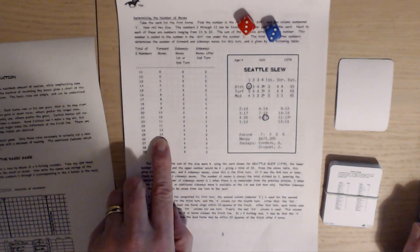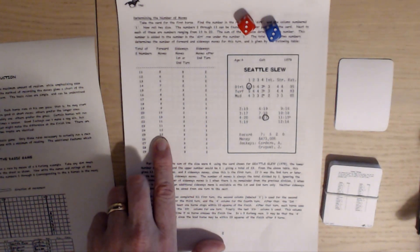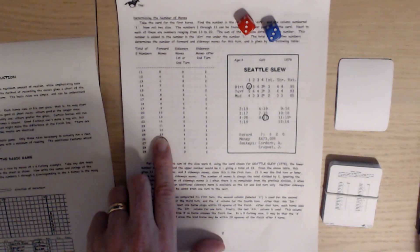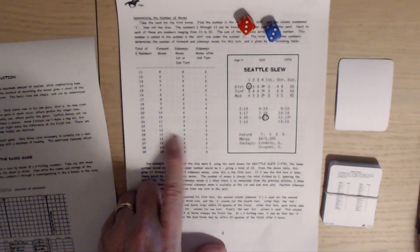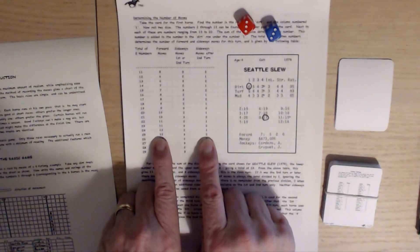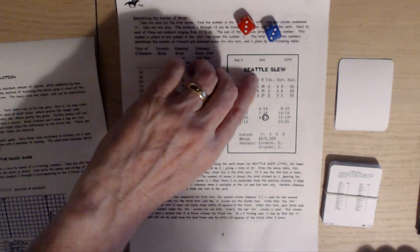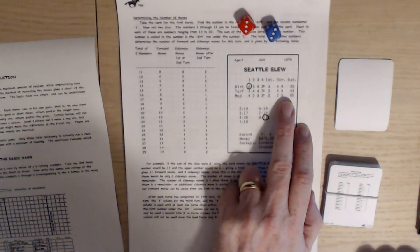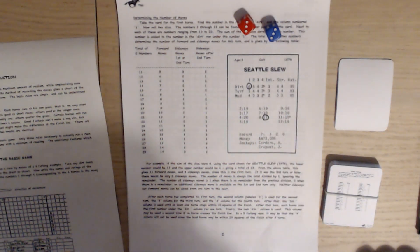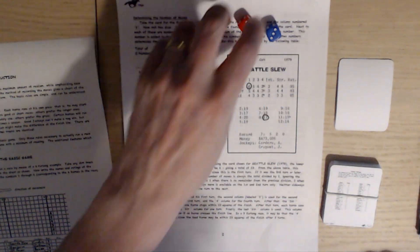You don't actually need the table because there is a formula: take the total — 25 divided by two — which gives 12 without the remainder. If there isn't a remainder it's one sideways move; if there is a remainder it's two sideways moves. And if you're in the first two moves you add one. So with a remainder you have two sideways, plus one for being inside the first two moves — that's three. If it's a short race around five or six furlongs, you won't reach intermediate before the stretch.